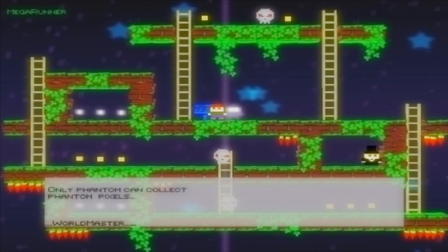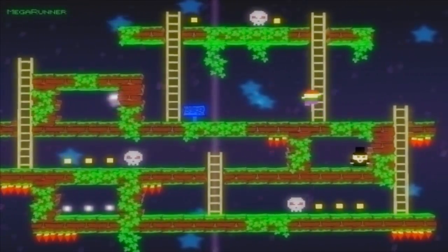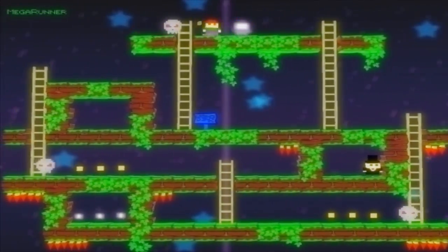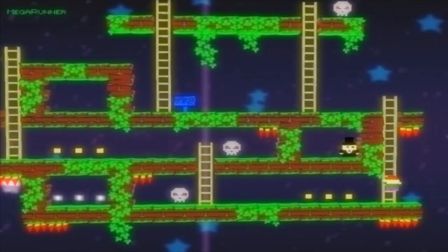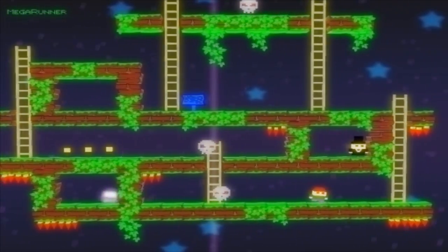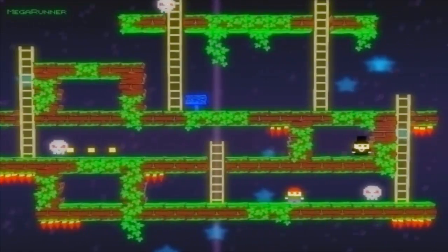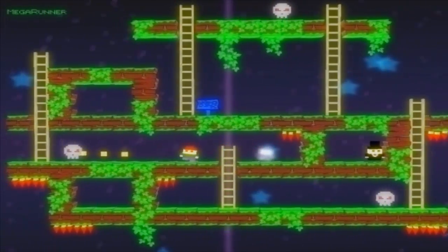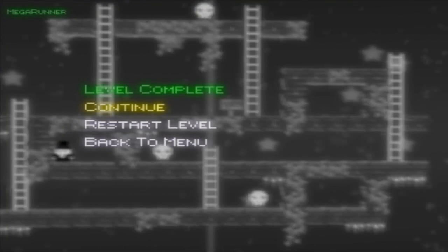Things are getting a little bit more complex here. We've actually added phantom pixels now that your shadow self can pick up, and you'll see those will pop up in a bunch of different places, some places that are quite hard to get to. You can even use your level flipping defensively — get on the other side of that skull and flip, and then you're safe.